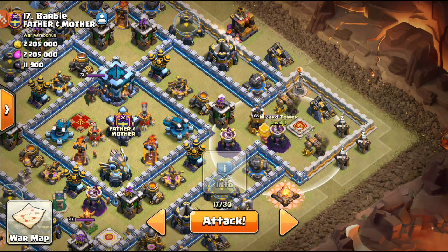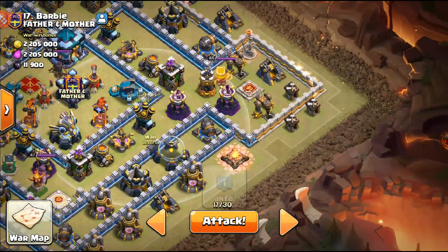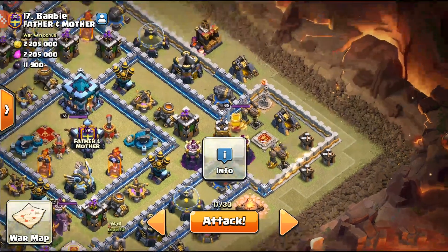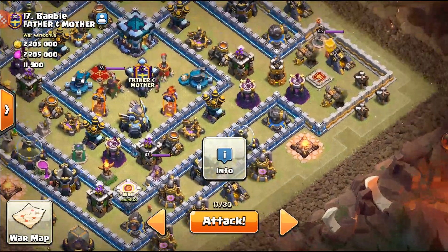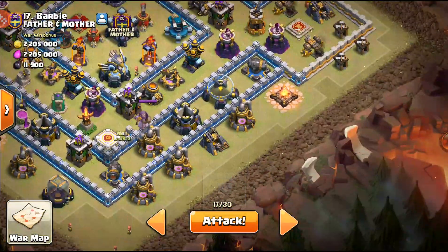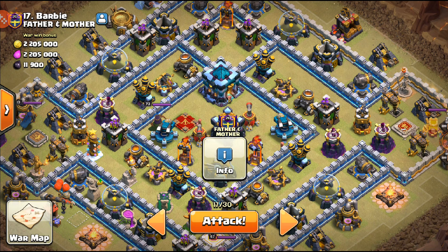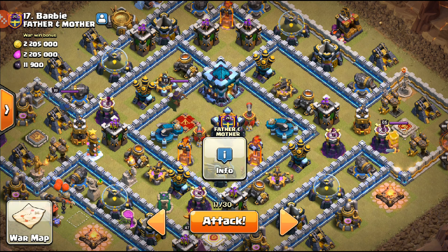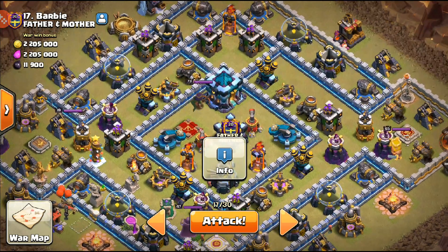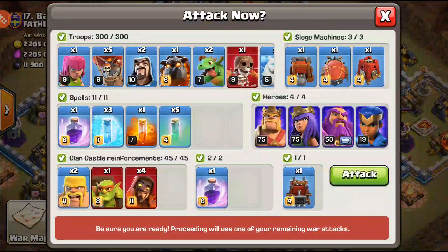I'll use the Ice Golem, King, Queen, and one Headhunter to take out the enemy King. Wherever the King and Queen go — if they come down it's fine, if they go up it's better, and we'll get the Town Hall that way. Then I'll run the Dragon Raiders down here. Really it depends on the value we get from our Blizzard — that's what the entire attack will be based on.